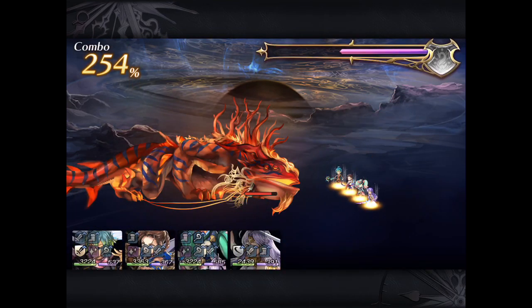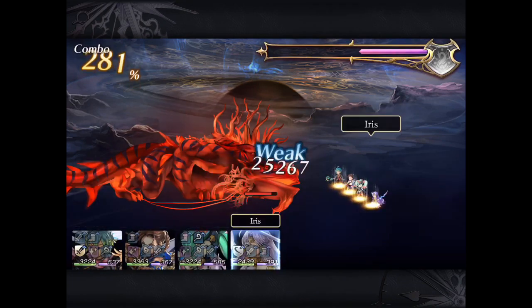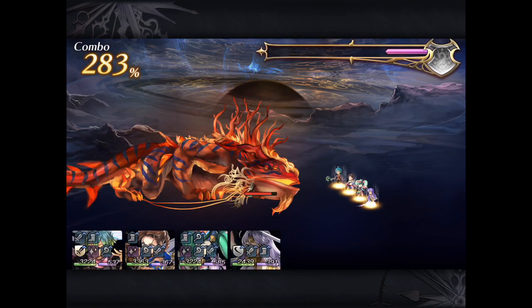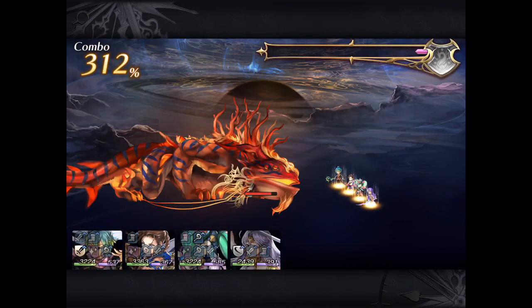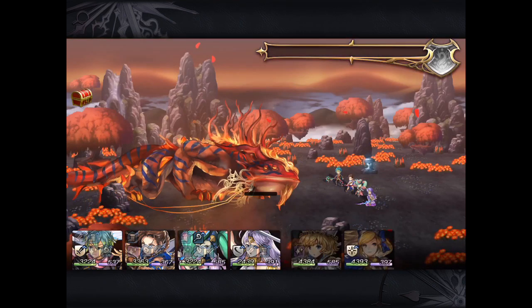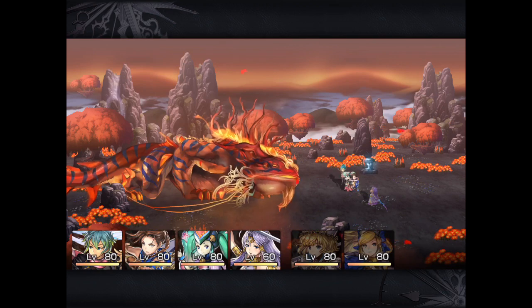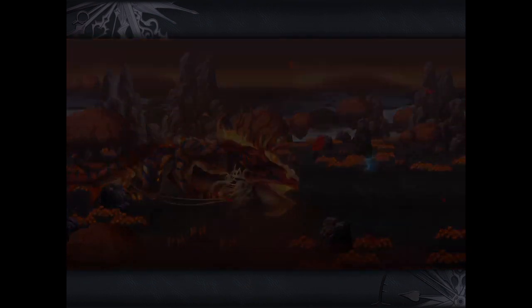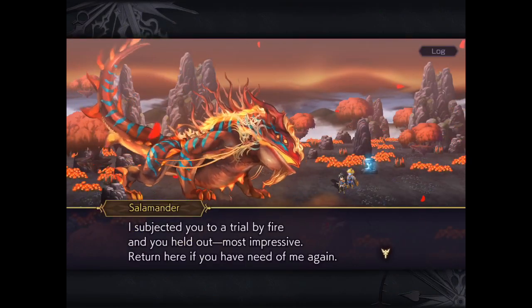So let's just stack on a few extra hits and see how much damage we do. 3 million — not bad. With this team, if I land the right attributes, I can get about 3.7 to 3.8 million. So that's something to target if you land a bunch of hits and want to maximize your damage.